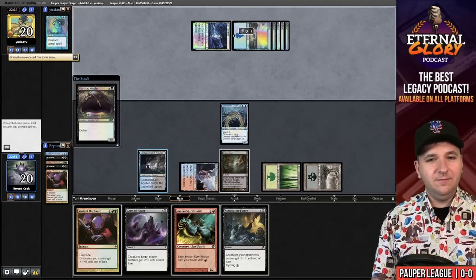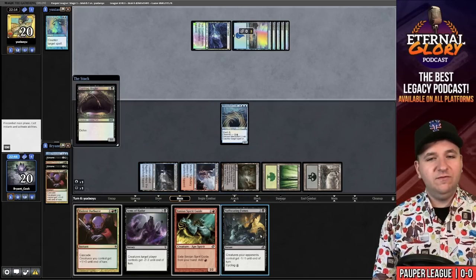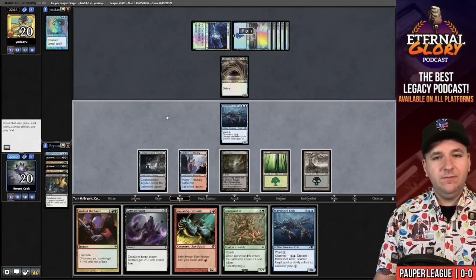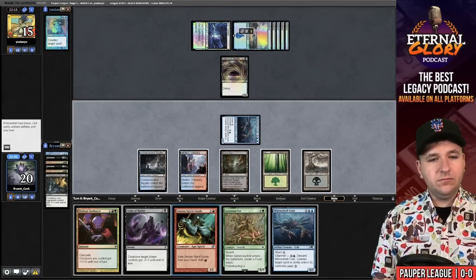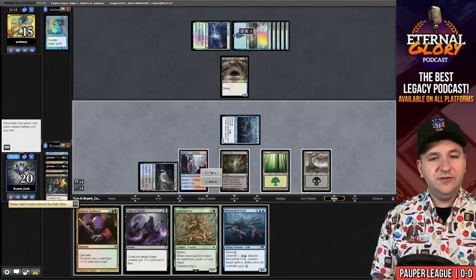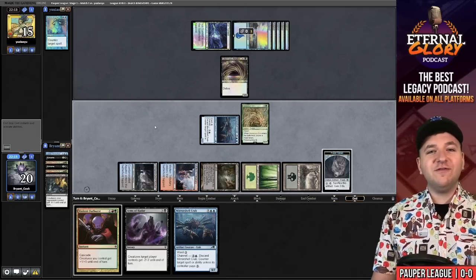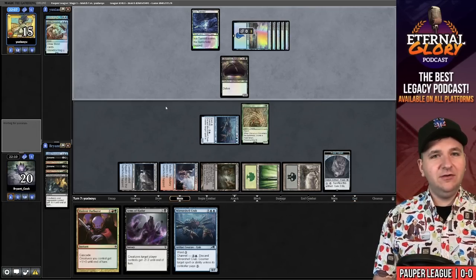Gurmag cast the hard way — I love it. We will cycle the Suffocating Fumes. Generous Ent, and we're one mana — oh, I can cast that using the Spirit Guide. We're getting in there. I think we want to bully them here. I'll just play the Generous Ent, create a Food Token. Look at my five-seven against your pathetic little five-five. They Hard Cast Lorien Revealed for one blue.